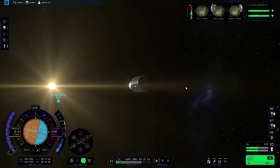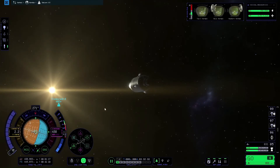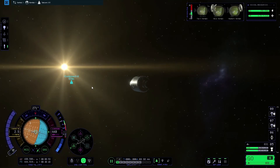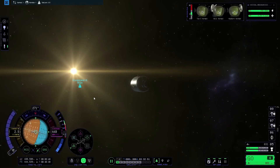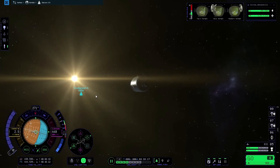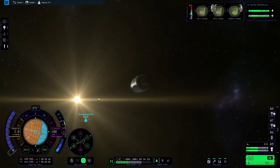When pointing at the target, I'll press and hold H. I prefer to use RCS for this because it gives more control. I'm going to press H until we get to around 2.5 metres per second. We'll keep a close eye on the distance as we are now heading straight towards the space station. To save a bit of time, I'll warp forward a little, then when we get to about 250 metres, I'm going to slow the ship down again.